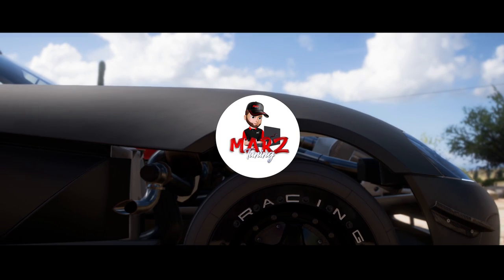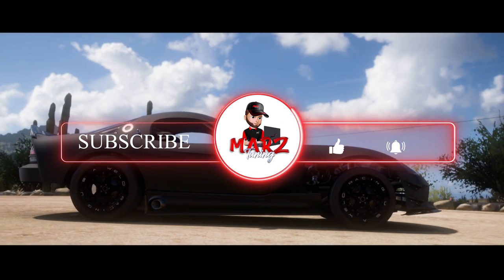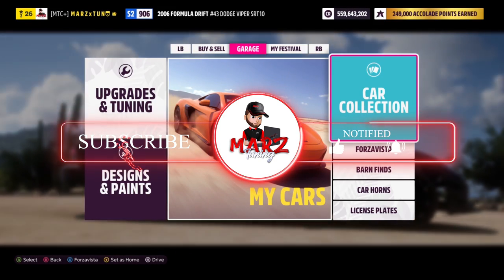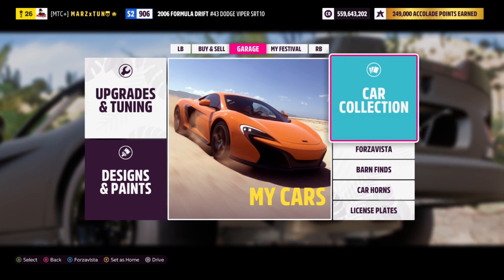Everybody new to the channel, hit the subscribe button. As you guys can see, we are going to tune this crazy looking car here in the background, which is the 2006 Formula Drag 43 Dodge Viper.